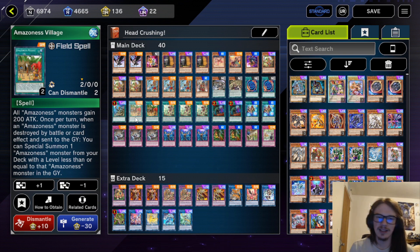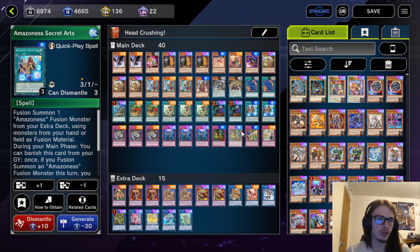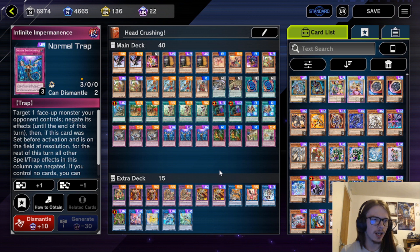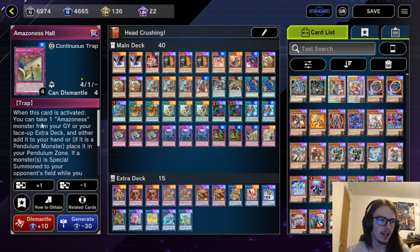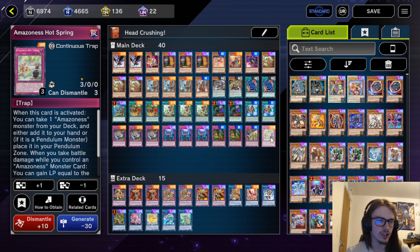We're playing one each of the Silver Sword as well as the Golden Whip, then two Polymerization, one Reinforcements, and two Amazonas Village. It's nice to have every once in a while if your monsters go to grave and get destroyed, but all in all it's not all that great. The additional 200 attack is also nice. We have triple Call as it is the way we search, double Called by, double Secret Arts — which is basically Polymerization at quick play speed — as well as you can banish it to fusion summon using an Amazonas fusion monster from your extra deck as material. Triple Evenly Matched, triple Infinite Impermanence — which is really good in the current meta against Tear as well as Exorcister and Flunder.